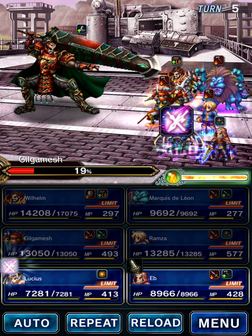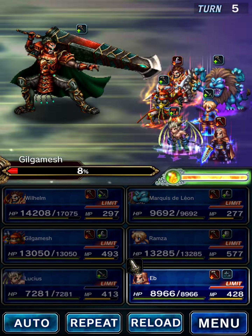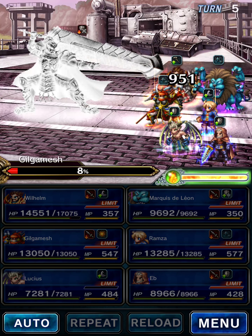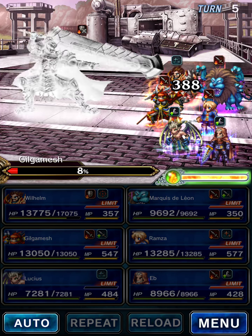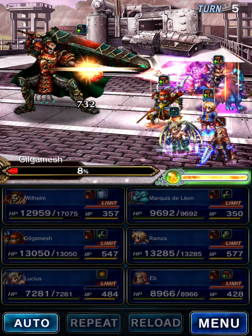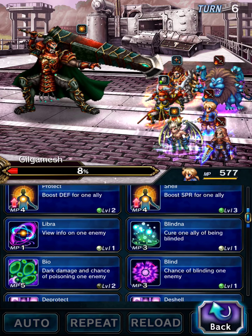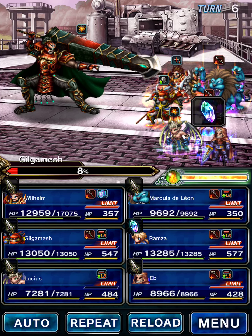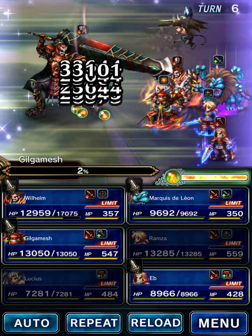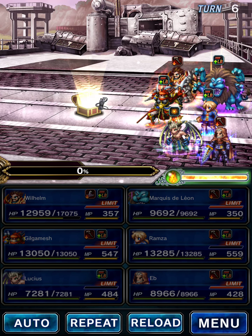Let's try Lucius this turn because we can always entrust with Ramza. So next turn we have it — Lucius. And just have him limit break again. It looks like that did it.